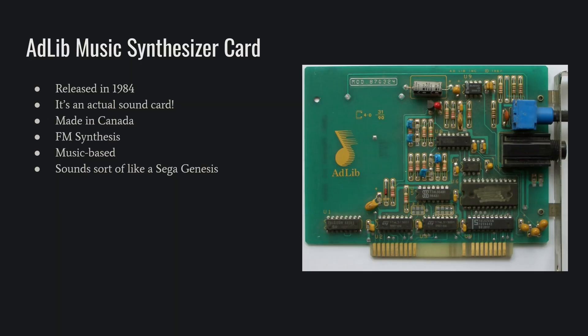Who can save us from the bleepity-bloopity, but the Canadians, with the AdLib Music Synthesizer card. It's an actual card that would go on your PC. It's very music-based, and it doesn't have a lot of sound effect options, although some games will use it for that. But it kind of sounds like a Sega Genesis, as we will see in this example.